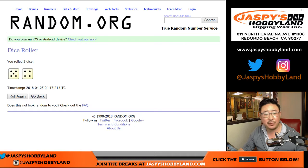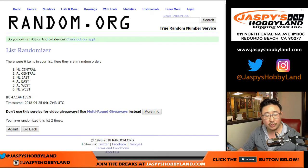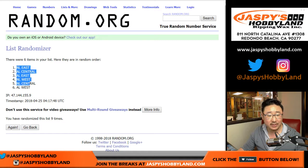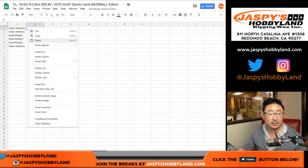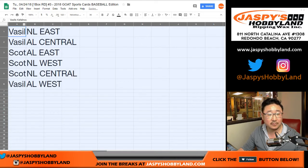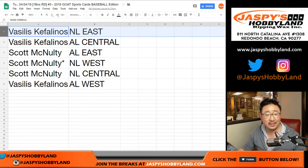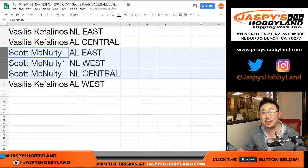All right, and nine times for the divisions — five and a four. One, two, three, four, five, six, seven, eight, and nine. NL East, NL West. Don't think there's going to be any trades. NL East, AL Central, and AL West for Vassilis. And Scott has AL East, NL West, and NL Central.